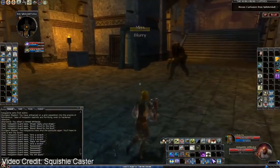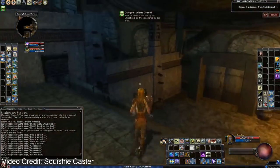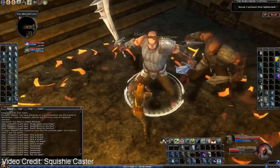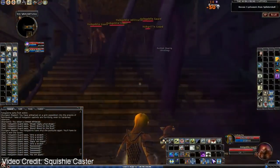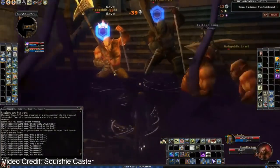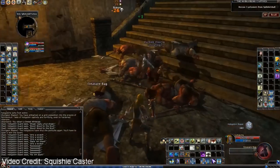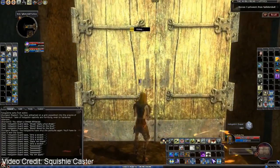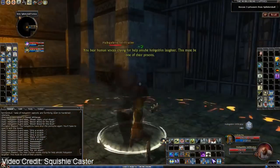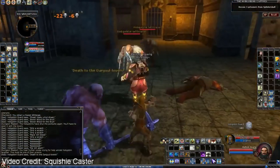My first pick on this list is Tangleroot Gorge. Now Tangleroot is a low level adventure pack. It has adventures spanning from levels three through level seven. It also has a heroic wilderness area. Now there are two main reasons why I have picked this adventure pack. Reason number one is it has excellent XP. Now the quests themselves can be a little bit repetitive - a lot of them consist of running through basically the same area multiple times - but it is very, very good XP.